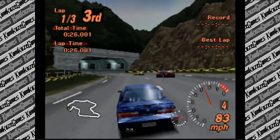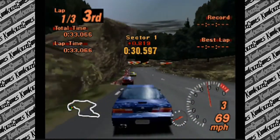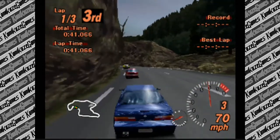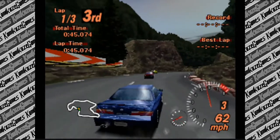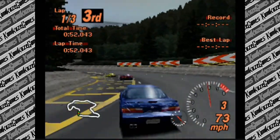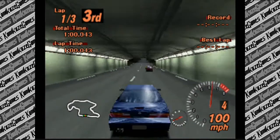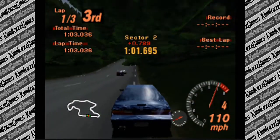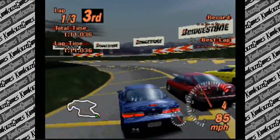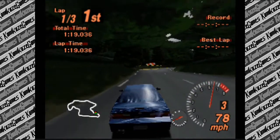Here we are at Trial Mountain - this is the worst corner in the game, it brings back some not-so-good memories. But look at this lush green landscape with the brown rocks. This race is three laps long - the longest race we've done yet, three laps around this massive track. I'm not winning - they are a solid half second ahead of me. I'm just gonna dive bomb them. That's how you take the lead in Gran Turismo 2.